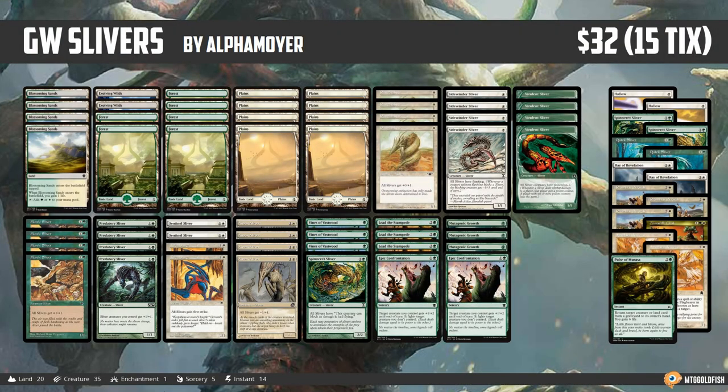Hello everyone, it's Seth, probably better known as Saffron Olive, and it's time for another instant deck tech. Usually Tuesday means Standard Tuesday, but I couldn't find a sweet standard deck for this week, so we're using our Tuesday slot to do our weekly Pauper deck tech, preparing for the Pauper events coming up at GPs in January. If you like tribal decks, you're going to like today's deck - we are looking at Green-White Slivers for Pauper, coming from Alpha Moir who took it to a 5-0 finish in a competitive Pauper league on Magic Online.